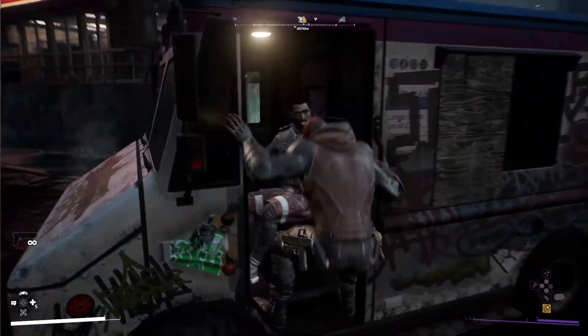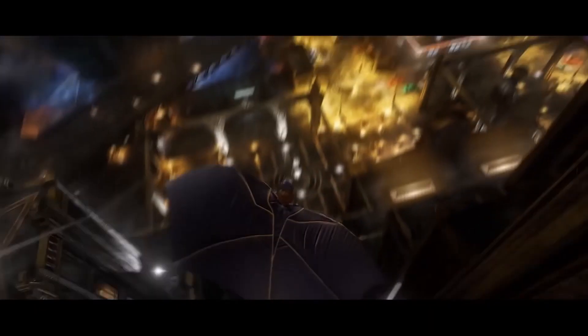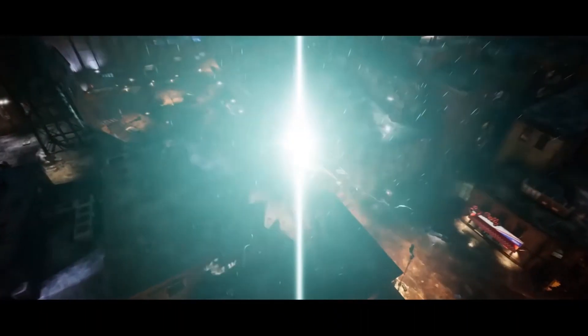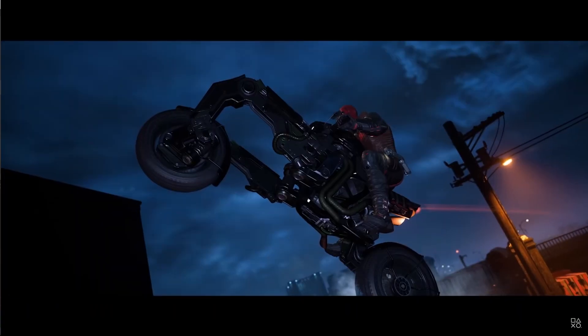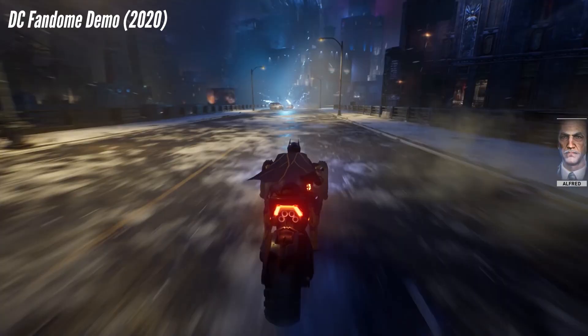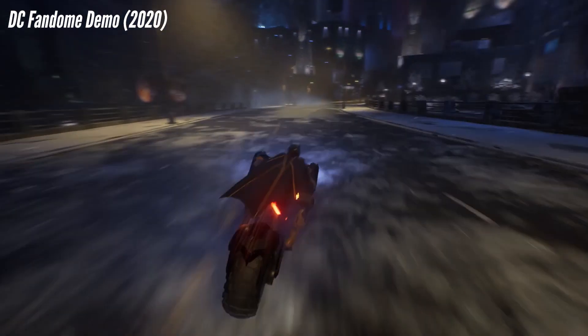Before we jump to Red Hood, I just want to remind everyone that Batgirl has the classic grapple, dive, and glide we all know and love, and that Robin can teleport thanks to hacking some Justice League technology. Also, every hero has access to their own Batbike that can be customized, which is present both in the old and in the new demos.